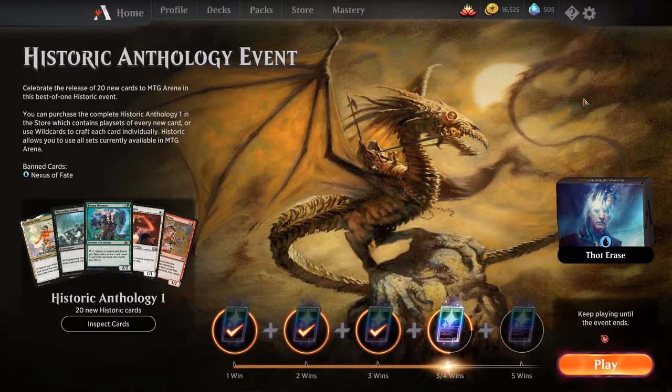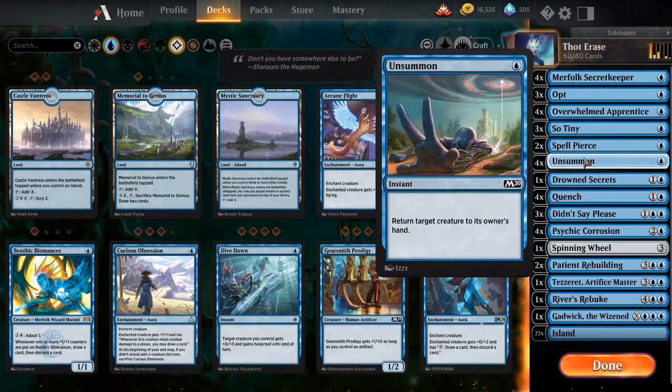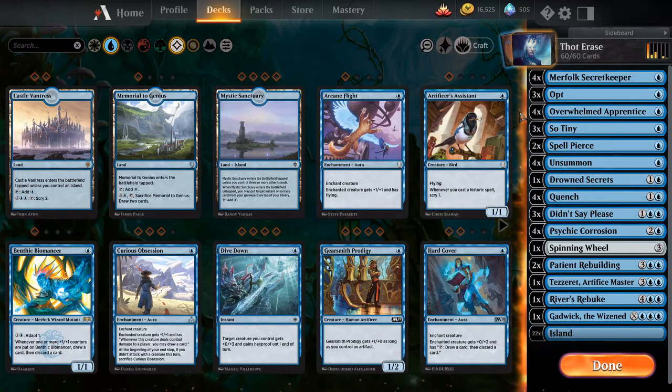Do you like watching people get milled? Because I like watching people get milled. It is a mono blue historic mill deck. The reason I made this deck is because Psychic Corrosion is probably one of my favorite cards ever in magic history. Mill is my favorite alternate win condition, blue is one of my favorite colors. I know it's pure evil to say that, I know Island should be banned, but don't hate the player, hate the game.